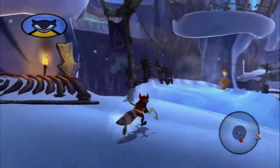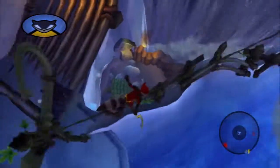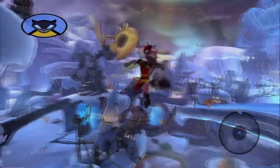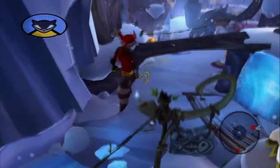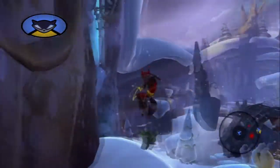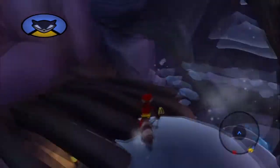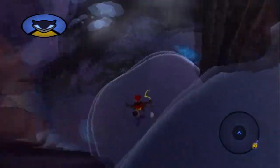I thought there might be a way up right there that could lead me to a bottle or a treasure. That's the way down to the lava level — I've already been there. There was a treasure in that thing's mouth that I already got. Where could these last two bottles be? We were doing so well earlier just happening upon bottles left and right, but now I'm having absolutely zero luck.